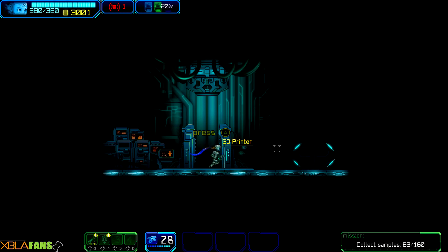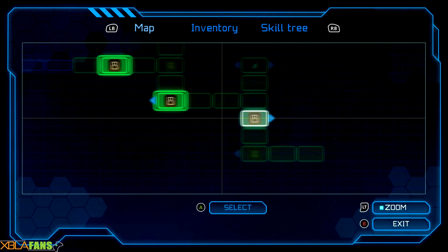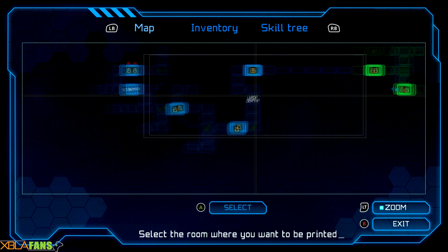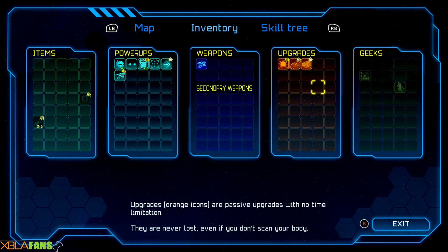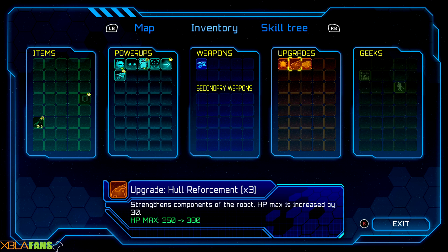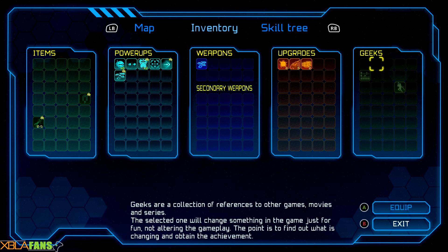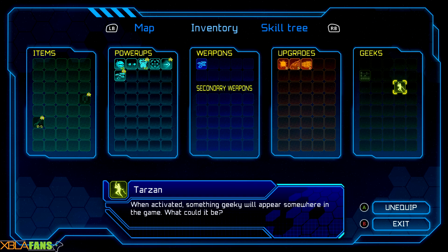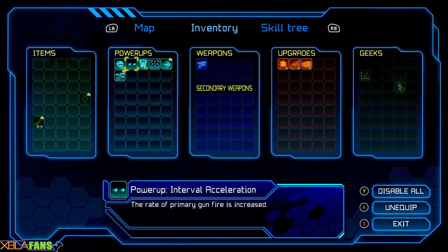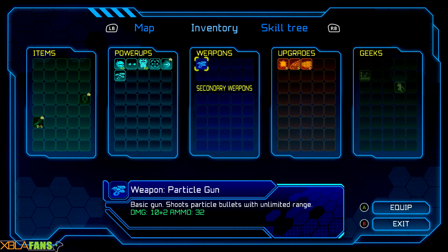Right now I'm at a map station and teleport station. I've been playing about three hours and this is how much I've covered. In my inventory I have items, power-ups, and weapons — only one main weapon currently. There are upgrades I've purchased, and geek stuff like equipping something that plays the Tarzan sound effect when you slide. Power-ups are what I've bought from the store and I can disable them. Right now I have two little drones, shot enhancers, and weapons listed here.